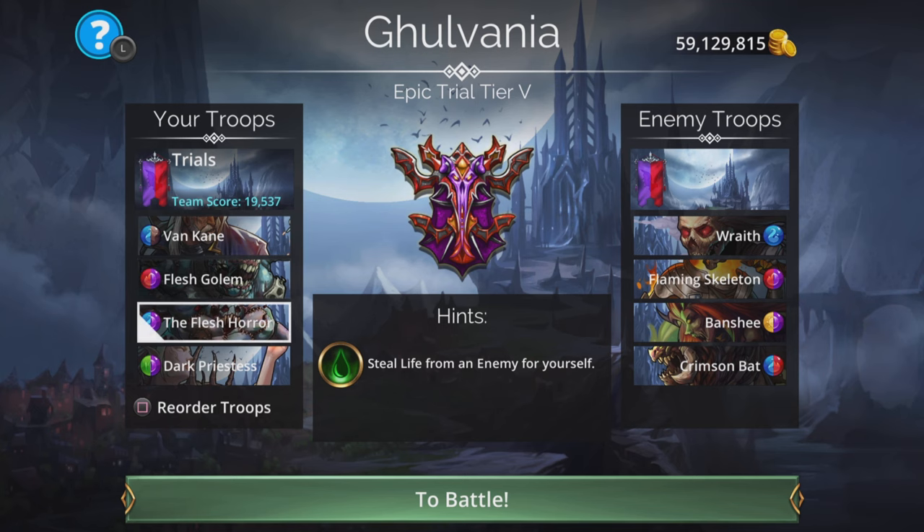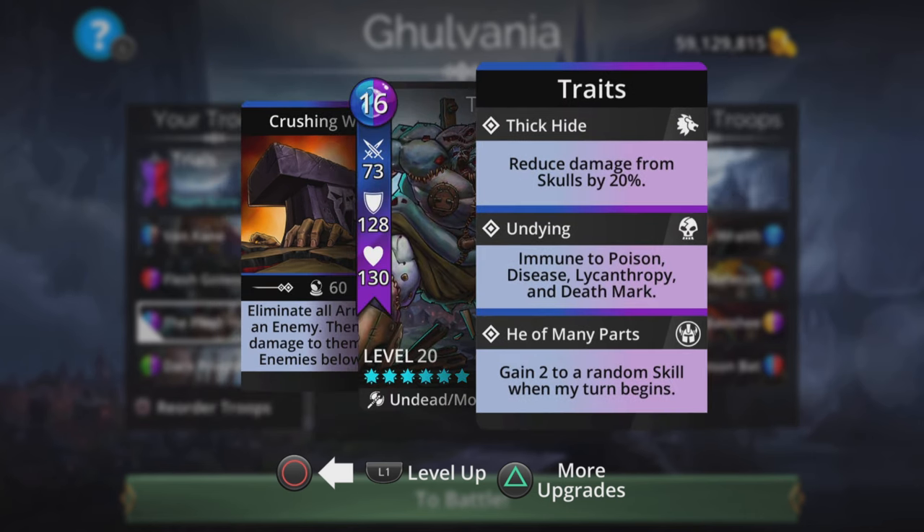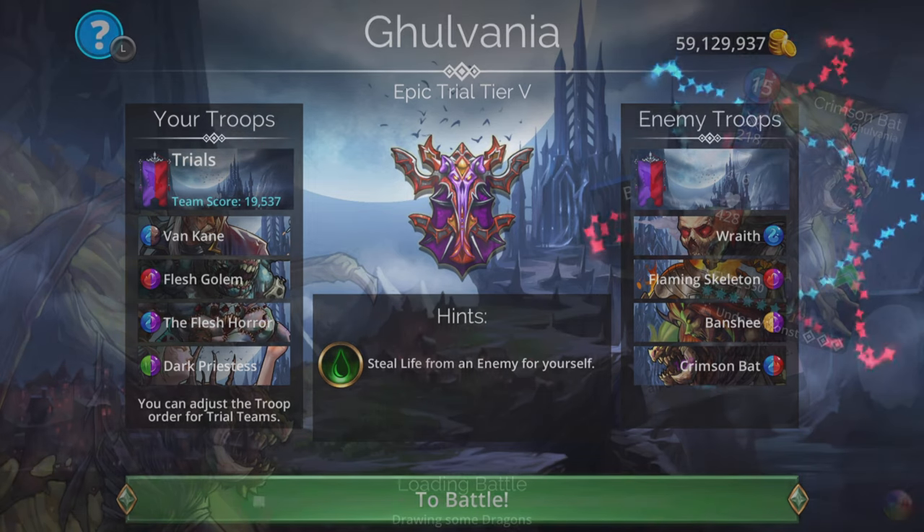We can use Flesh Horror later on in the battle, eliminating all armor from an enemy. That's going to be used on probably one of the bottom two troops, then deal damage to them and all enemies below. It does gain two to a random skill when its turn begins. Right, let's go for it then, see what we can do.